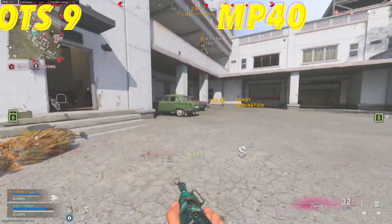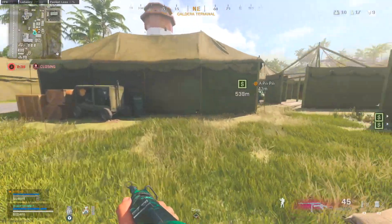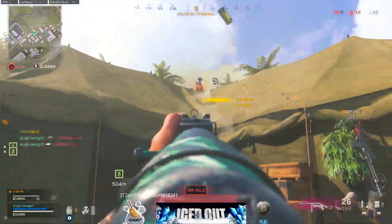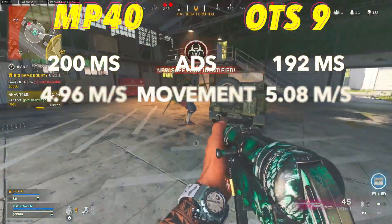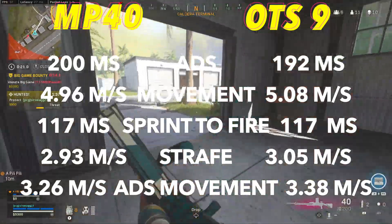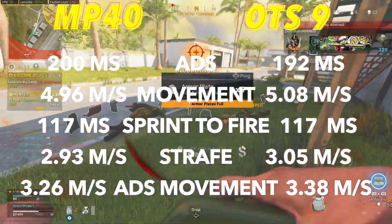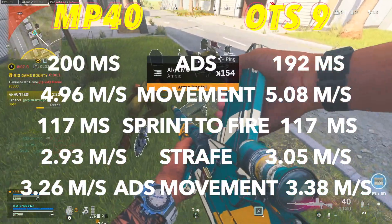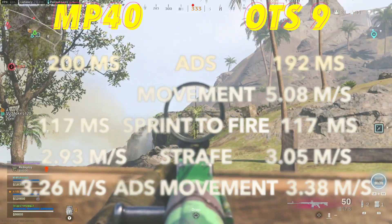If you don't build a Vanguard weapon correctly, it's going to be super detrimental. Both weapons shred up close. Going over movement stats, the OTS is going to be a little bit better with ADS, movement, ADS movement, and strafe speed, while they're identical in sprint-to-fire time. ADS movement is a key advantage for the OTS at close range because being able to move quickly and dodge bullets is super important. However, the 10 attachments on Vanguard weapons are still powerful — on the best MP40 class setup, it gets its movement boosted to 5.06 meters per second to almost match the OTS.